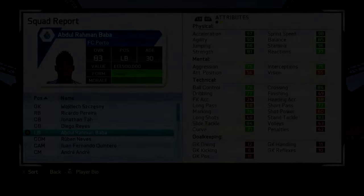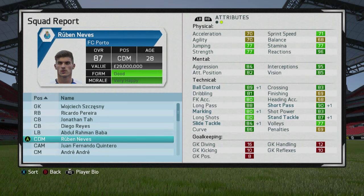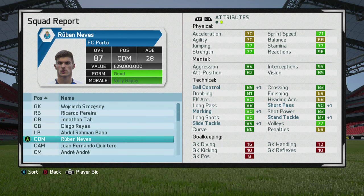Here we are then - the final season, what we all came to see - and he's up to 87 overall. He's got some incredible stats: 96 reactions, 95 interceptions, 89 ball control, 88 long passing, 90 short passing, and his defensive stats are not too bad either - they're all above 80. He's got really close to his potential and at 28 years of age he's still got some room for growth. What an amazing player he would be to use.